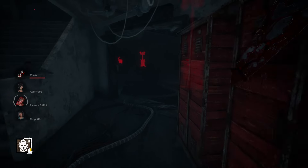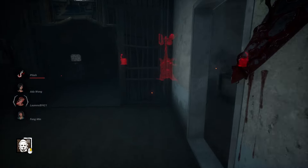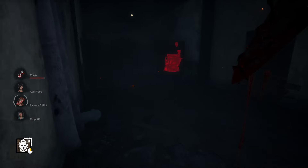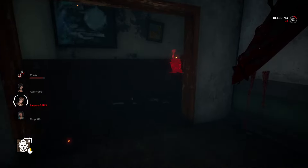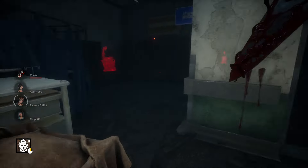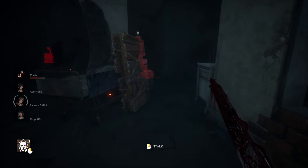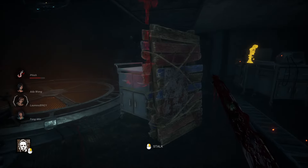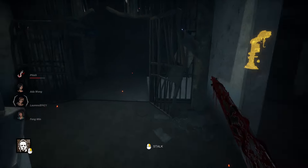Hopefully I can get a jump on some people. I am tier three — should still be notorious. Maybe I can secure something. Am I just this unlucky to pick all the generators that nobody's at? There's actually no way. So that was a waste. This map isn't good for Myers for this Lights Out mode — nothing about this encourages Myers' stealth gameplay.